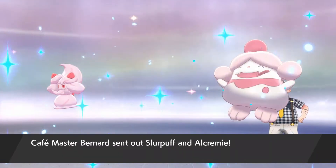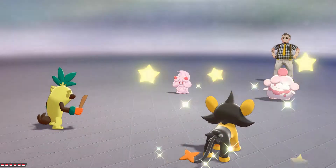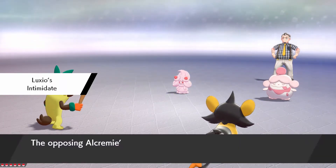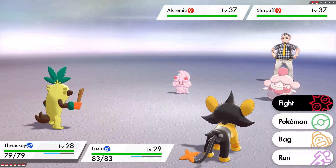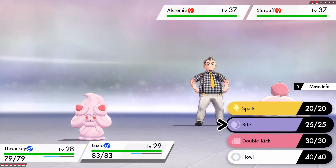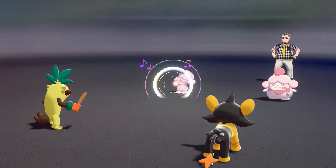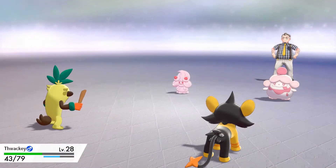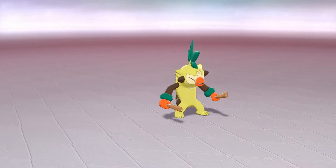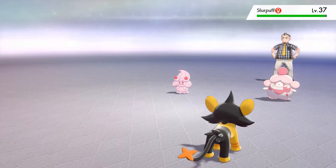The cafe master has a Slurpuff and an Alcremie. I'm not sure if Intimidate will be good or not — I don't know if they're physical or special. I'm going to use Razor Leaf and see how much Double Kick does. Actually that was a mistake because they double into Bucky, and I just realized Fighting is not going to do very well against the Fairy type. That was my fault.